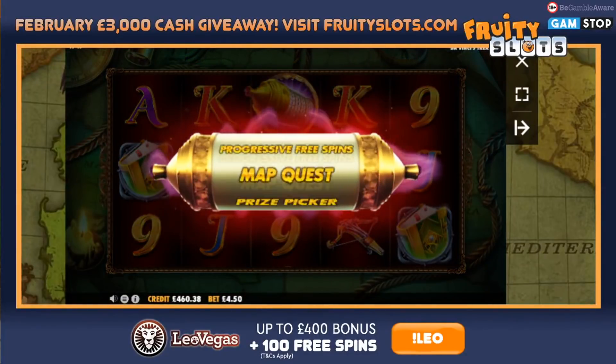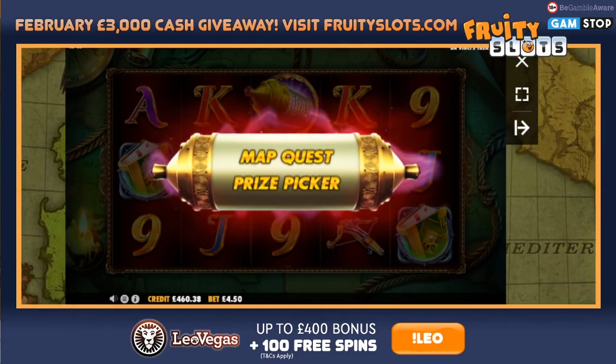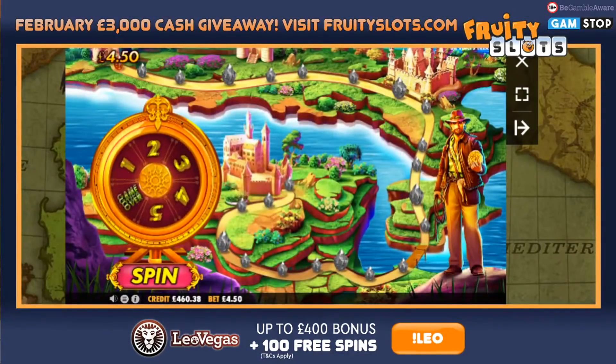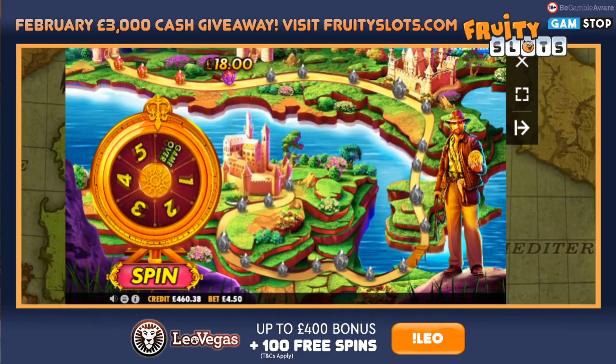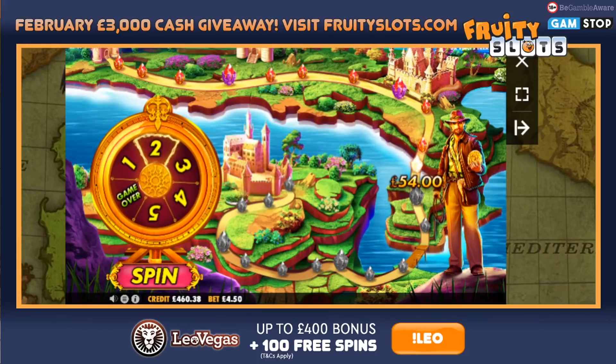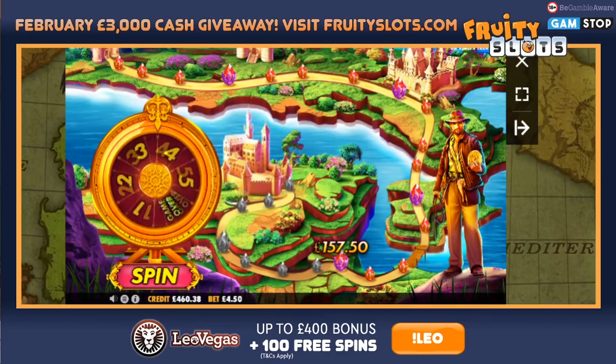Found the bonus on John Hunter — quite an early bonus, we're on four pound 50 stake. Going to see if I can try and get the progressives — I've got a map quest, one of the progressives. Give me the progressives one time! This is better than the prize picker bonus anyway. I've never actually got to the castle on this, never seen it go all the way. Let me know in the comments. 557 quid — not bad, it hasn't cost much to get.